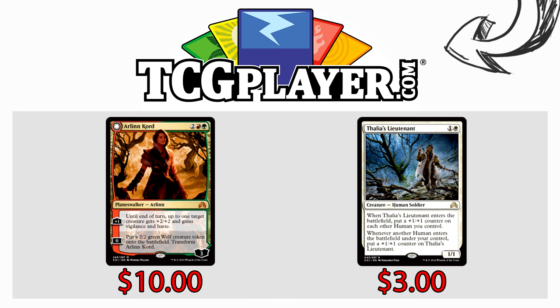This video is brought to you in part by TCGplayer.com. As we dive into Eldritch Moon preview season, don't get left behind on standard staples. Arlen Court is still incredibly cheap at around ten dollars — you should get on that. Mono-white doesn't look like it's going anywhere, so grab some Thalia's Lieutenants if you need them — the card is everywhere but only three dollars. Click the links, help the channel, enjoy.